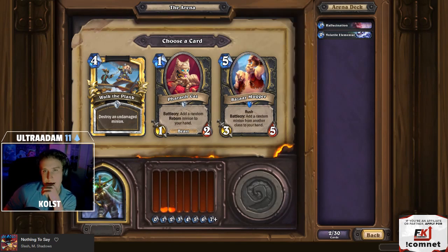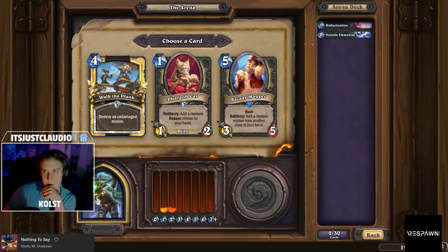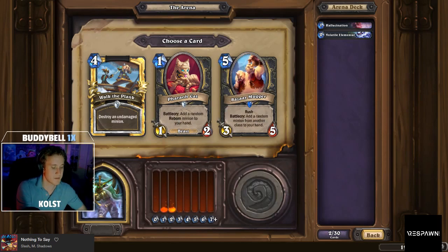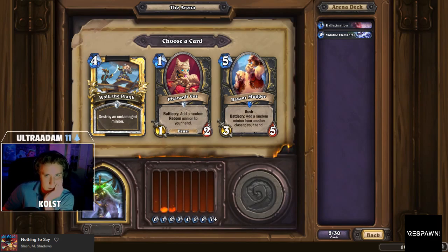I think Feral Cat is actually one of the best cards that Rogue currently has access to. Rap Golem might be in the same league, and maybe Sap you can compare it to as well, but Feral Cat is really on a level that's hard to touch by other cards. That's why I'm going to pick it here.